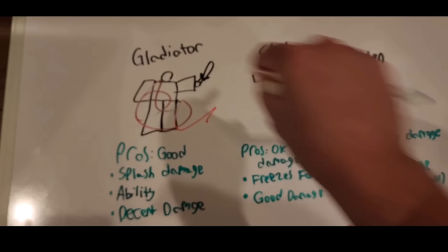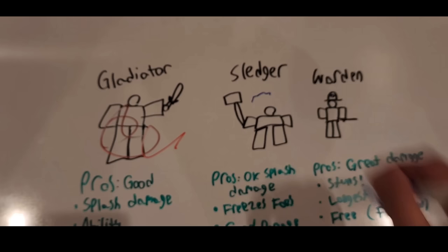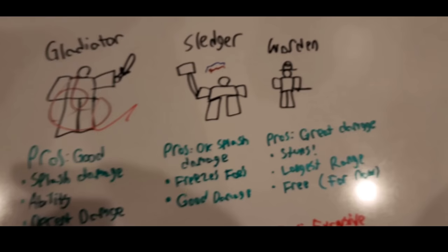Out of these three towers, here's how I'd rate them: Gladiator sucks, Sledger is okay but the placement cap of six kind of ruins it so it's mid. And Warden? Chad. Chad. Chad.